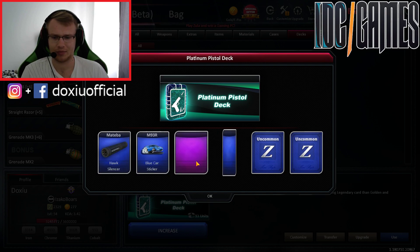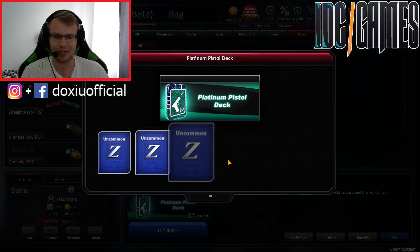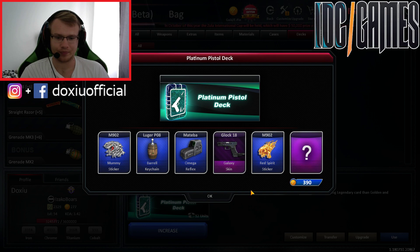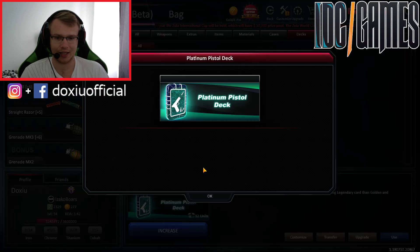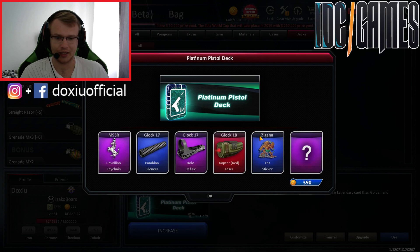Oh my god, I'm so unlucky. And the best skin for the Glock — Desert Eagle Love skin. It's beautiful. We've got a sticker — it's the best combo. Glock 18 Galaxy skin again. And Legendary — third Legendary! It's Glock 18 Raptor laser.